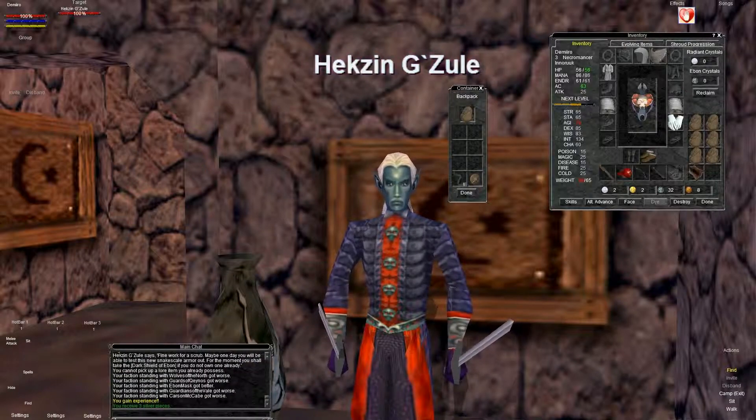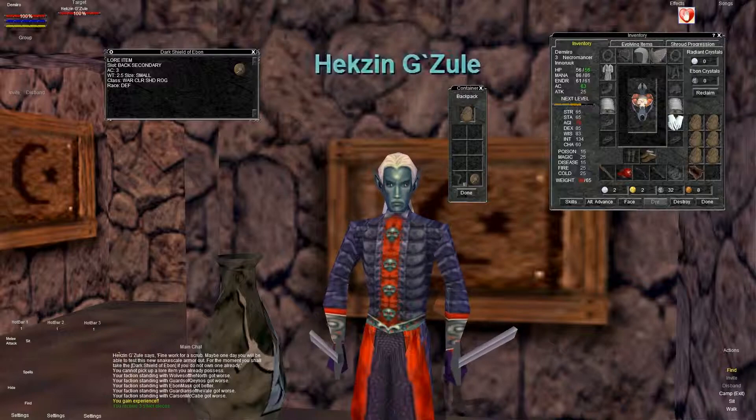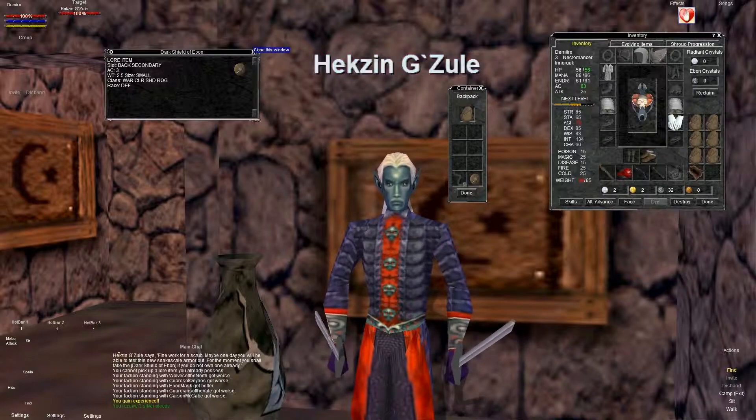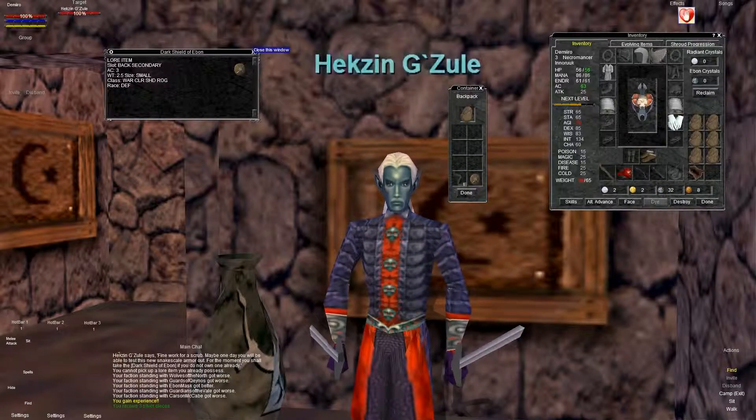Your reward is this thing right here — the little shield. Since I already have one and it's a lore item, you can't have another even if it's in the bank. So make sure that you either give it to a friend or sell it before you do this quest again if you want to make a little bit of cash. You can even sell it to an NPC if you want, but it's a pretty nice shield to start with for a low level.